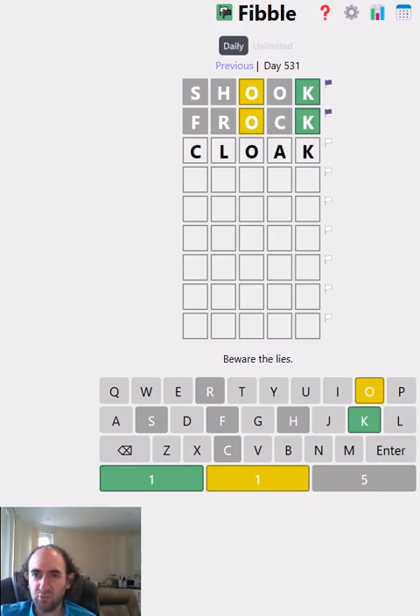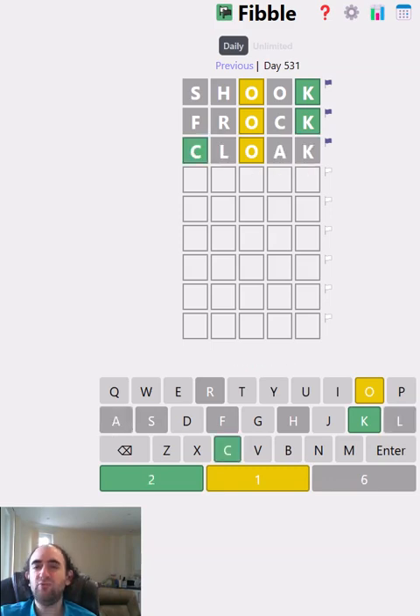I'm going to try 'cloak' instead, keeping the O and the K again. I think it's quite likely that the K is lying in both positions, so that means there's no C — which means the C is lying here. All we've learned so far is that there's an O.